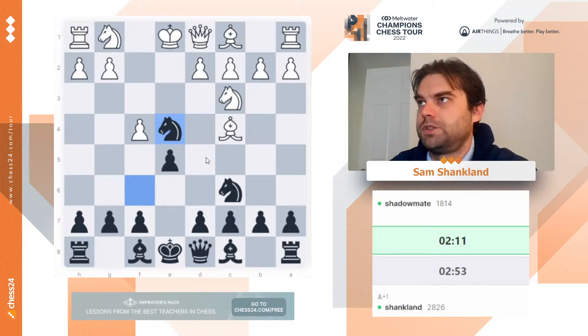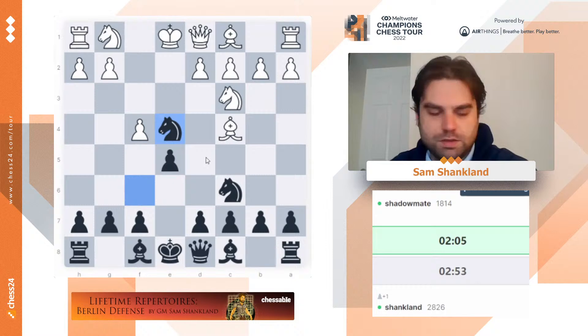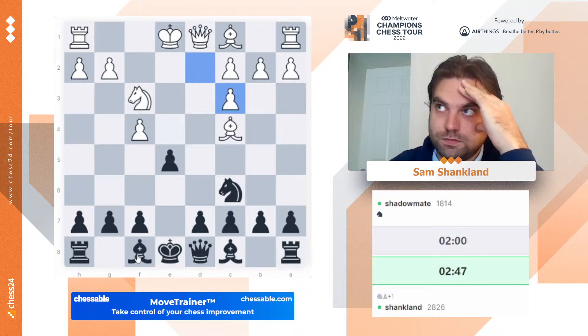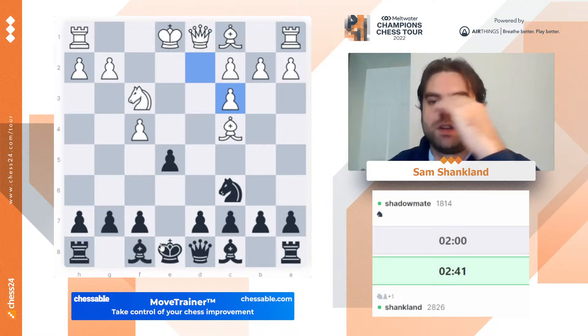He beat Ferugia and Rapport. He just basically checkmated Ferugia twice, basically checkmated Rapport. He beat Duda by mating him. He basically never had to show any endgame technique. So basically it felt like his games were being decided by direct attacks. He beat Ferugia twice by mating him, beat Rapport by mating him, beat Duda by mating him — he never had to show any endgame technique.